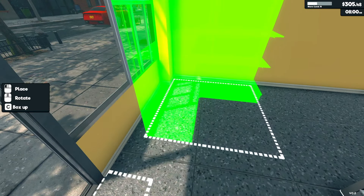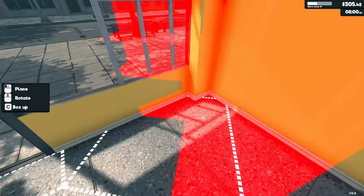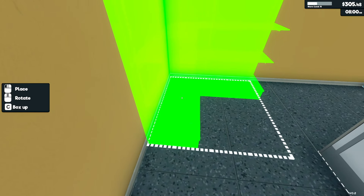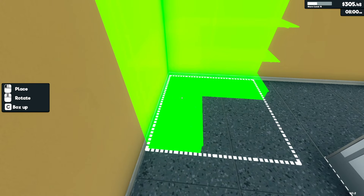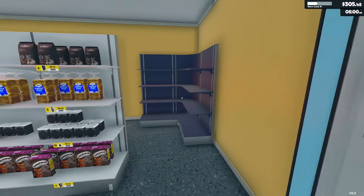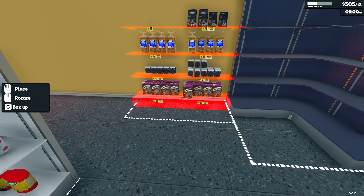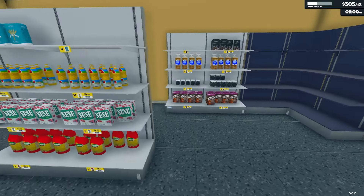There's like a weird ugly gap I didn't quite realize, so there'll be a little gap — it'll have to do. Let's place that right there — oh, that actually looks kind of cool, I could dig that. And then this will go right next to it essentially.